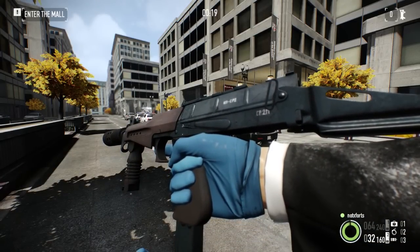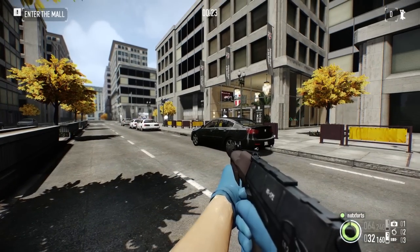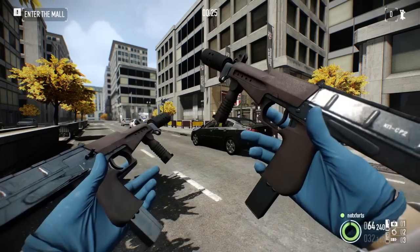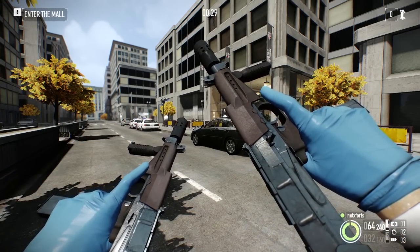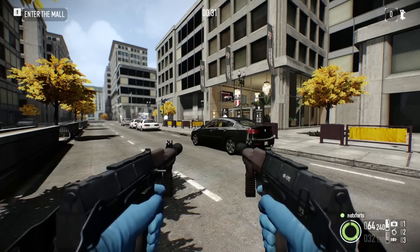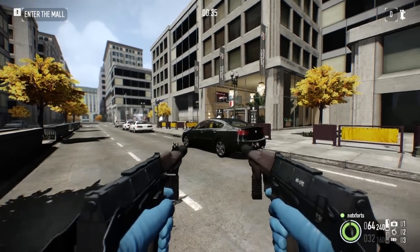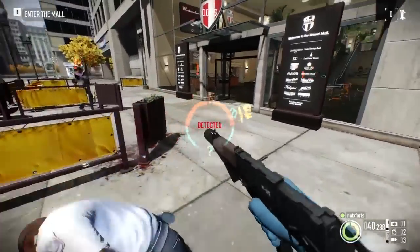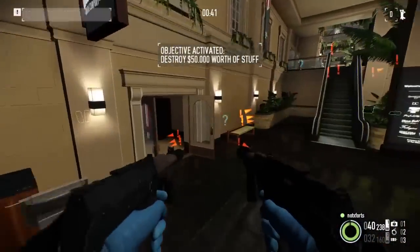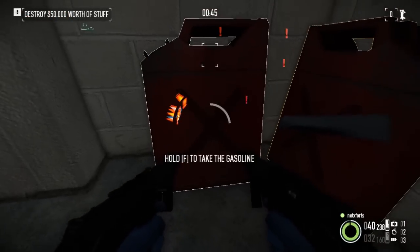Alright guys, here we are at the mall with the Heather sub machine gun. I really like the way this weapon looks in-game — I think it's a pretty unique weapon. Here we have the akimbo version. I decided to do Mall Crashers just because it is a relatively quick heist that you can get in and out of and showcase a weapon off pretty well on.